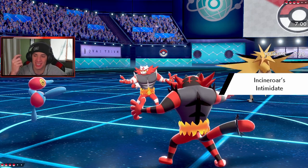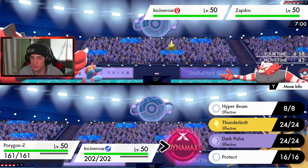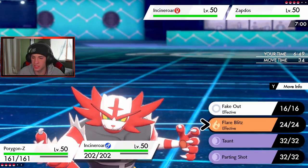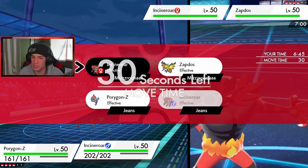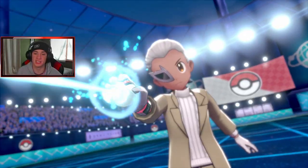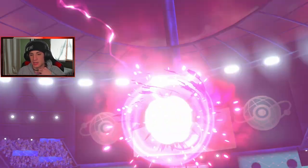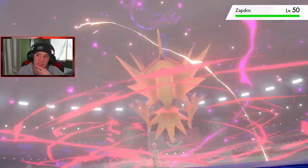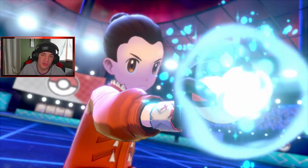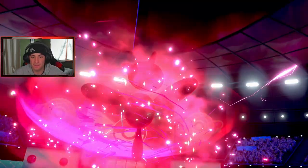Intimidate pops here. I'll go Intimidate for Intimidate and just Fake Out Incineroar, then Max Strike — I'll get after Incineroar more so than Zapdos. He Dynamaxes Zapdos and goes for Airstream, which boosts his speed — still going to be faster than me, that's a little rough. But we're going for a Max Strike to slow him down. I think Incineroar drops here, which is pretty nice. Yeah, Incineroar is gone. Big damage. I think I Guard here and maybe go for a Parting Shot onto Zapdos, then roll from there.